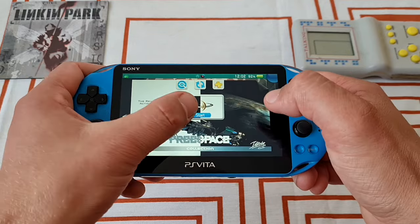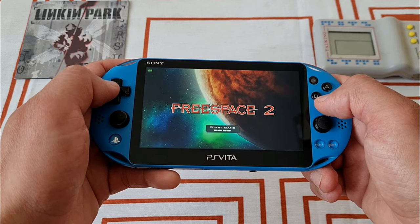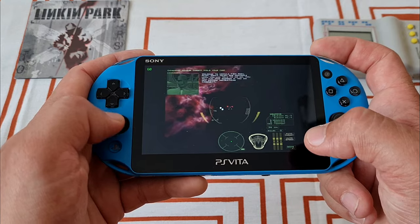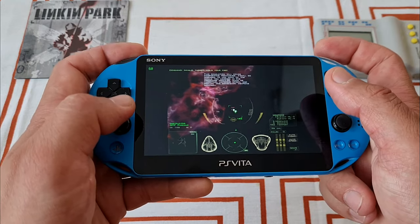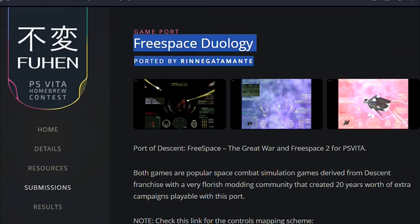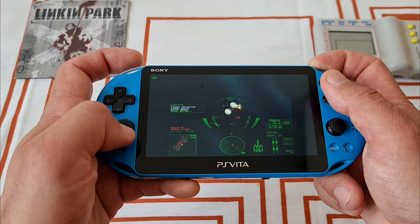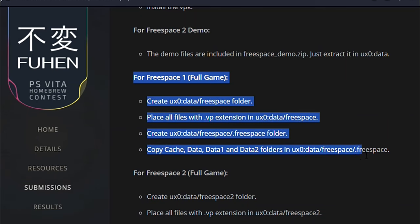Second new addition by Rin is a double port of Descent Free Space: The Great War and Free Space 2. They're both old PC first-person space combat simulation games with a huge modding community that created 20 years worth of campaigns playable with this port. It places the player in the role of a human pilot using different ships, different methods, different weapons, in different environments to finish each mission successfully. I haven't played it previously — this is my first time and I like it! I always enjoyed space combat simulators. This one is a bit older but definitely not bad. If you wanna install it, setup instructions are down below.